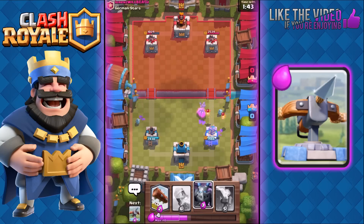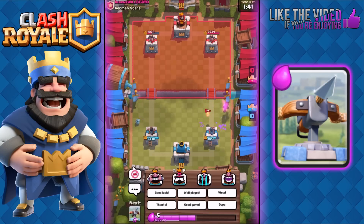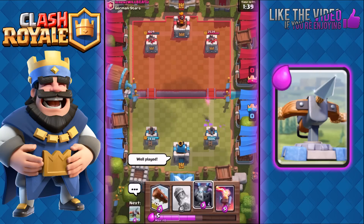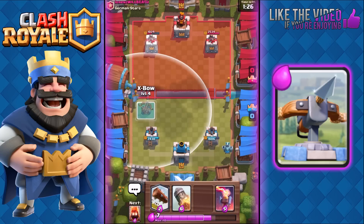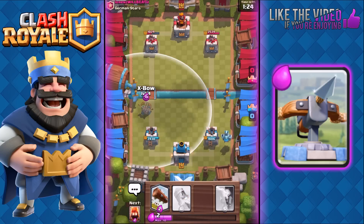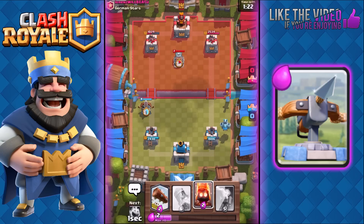He used Arrows to take down my Mega Minion with the Lava Pups, so that was a good play — it weakened my tower down to 1806. I'm still leading though because his tower on the left is at 1024, so we're looking good. I'm gonna play my Mega Minion on the right again.